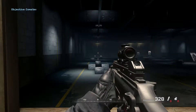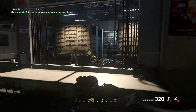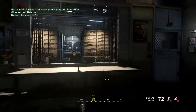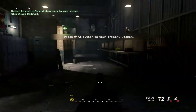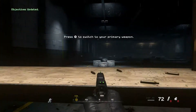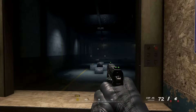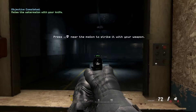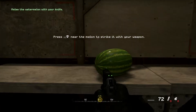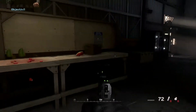Proper good job, mate. Now go get a sidearm from the armory. Good. Now switch to your rifle. Now pull out your sidearm. Remember, switching to your pistol is always faster than reloading. Using your knife is even faster than switching to your pistol. Nice. Your fruit-killing skills are remarkable. Captain Price wants to see you.